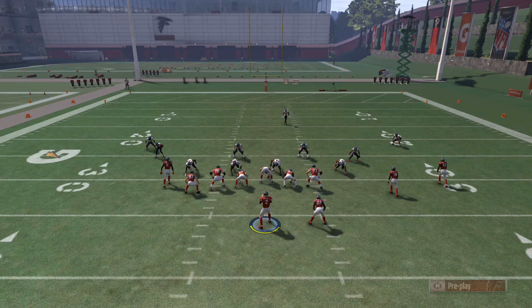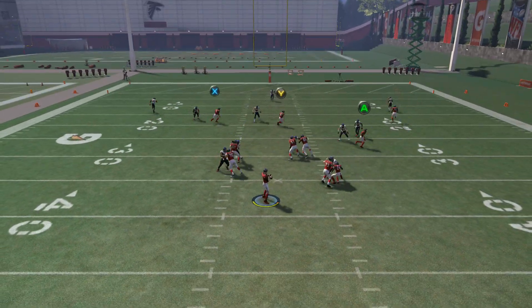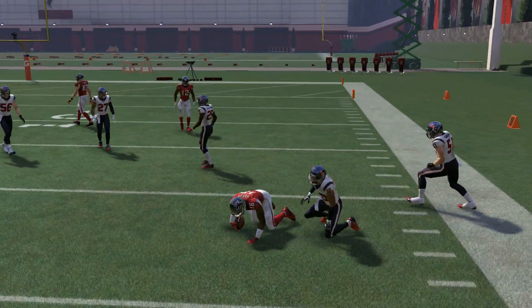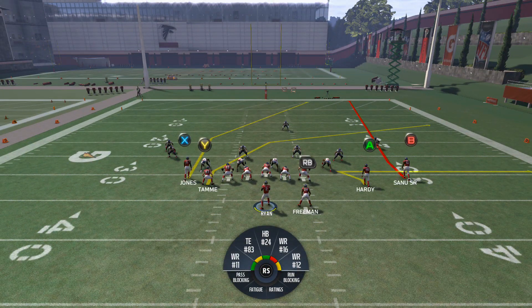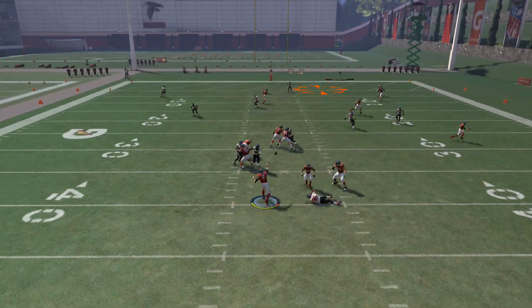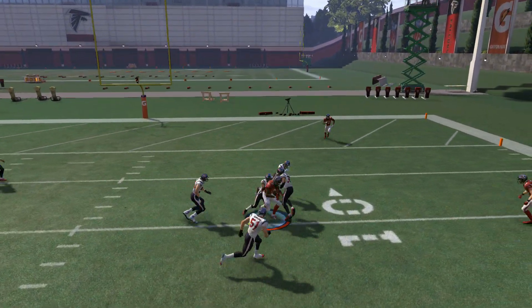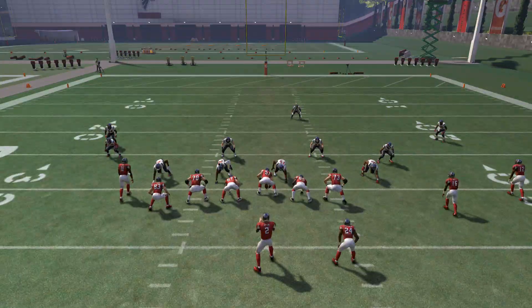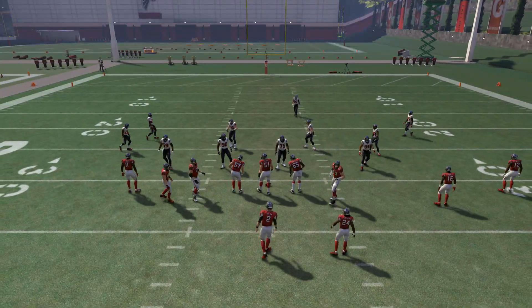With this one the routes are pretty quick, so if you get any type of decent blocking you'll be able to pick up some good yards. You have that X receiver deep for a very nice route, and we'll show this against hard flats as well.